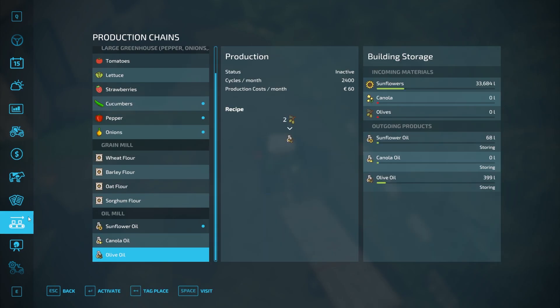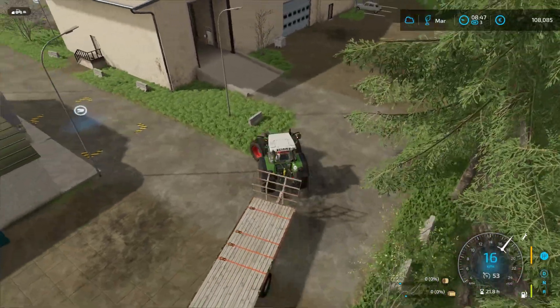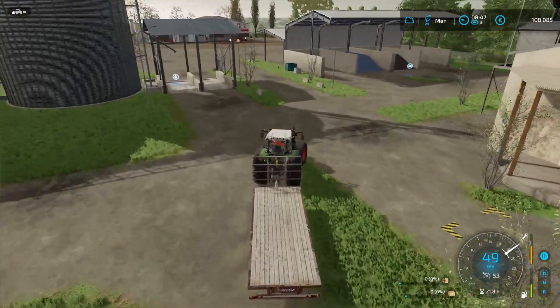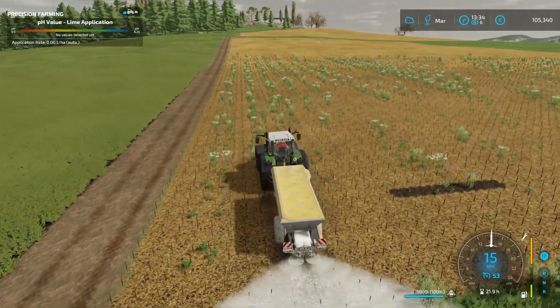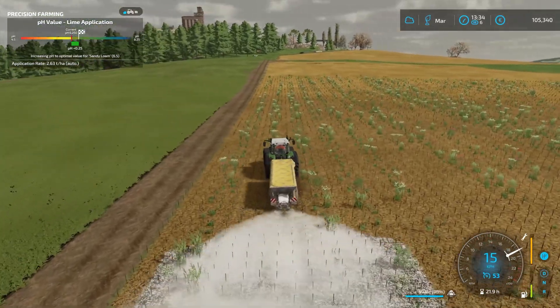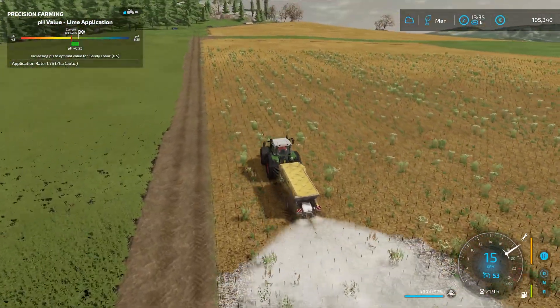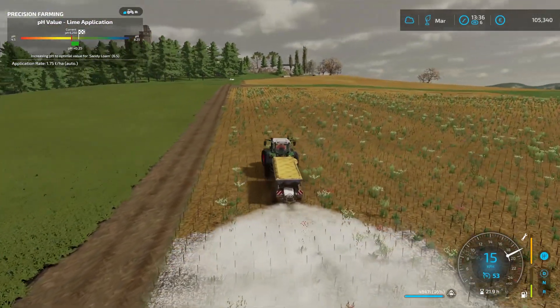Here we are. We have to sell at the cooperative again — same place as we sold the honey. Look at our bank account — 54,649 euros. Holy shit. That is pretty, pretty good. And I believe the oil mill isn't even done yet. We still have 33,000 liters of sunflower, which should equate to about 15,000 liters of sunflower oil. So pretty good — we're going to be making a lot of money next year.